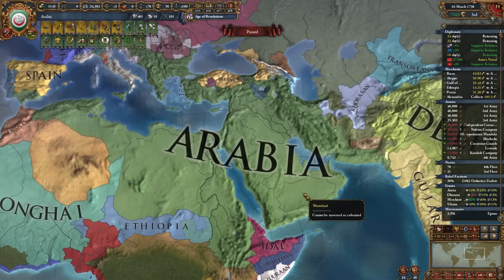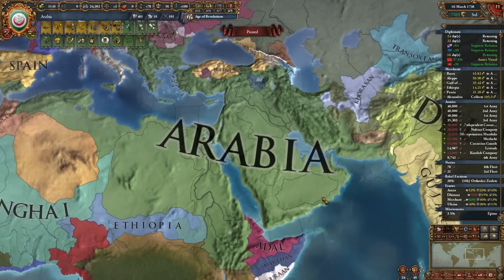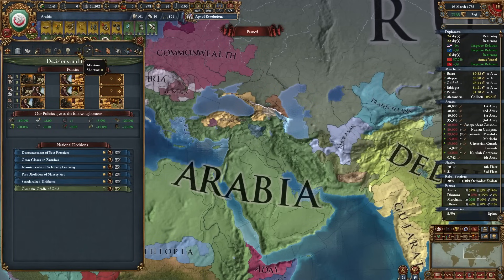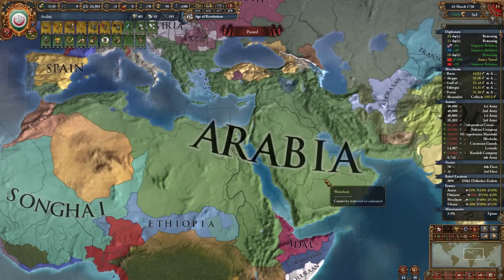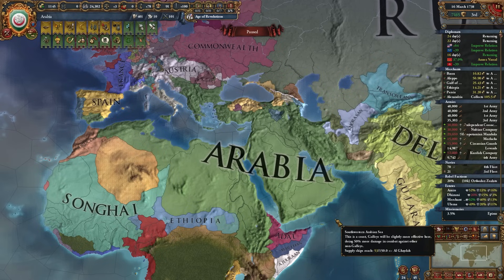My logic behind stopping here is: if this video gets 800 likes, then I will play and start as the nation of Nejd and go for their Jihad achievement, which requires us to own over 500 provinces. Not only that, I will complete the entire mission tree as well, because they do share the mission tree with Arabia. So if you guys want to see that, please leave a like on this video, and I will make sure that we do that campaign - not in this game but next time as Nejd. With all that being said, I'll see you guys in the next one. Chairman out!